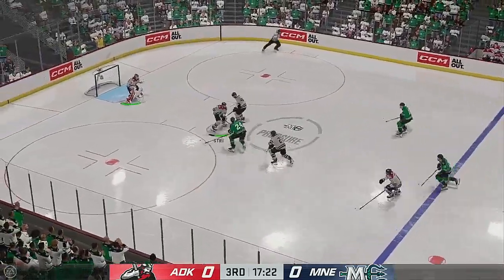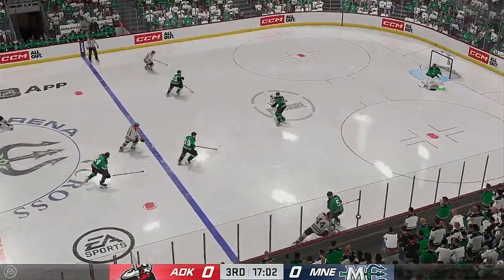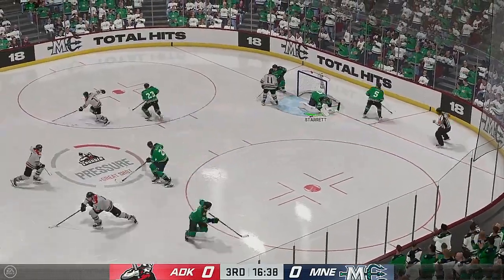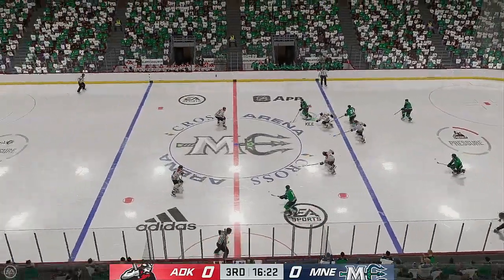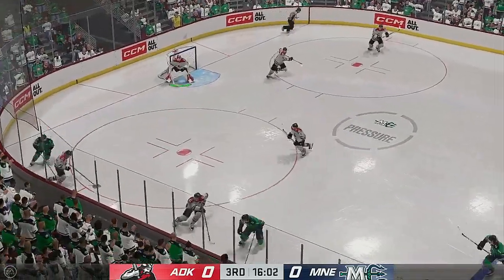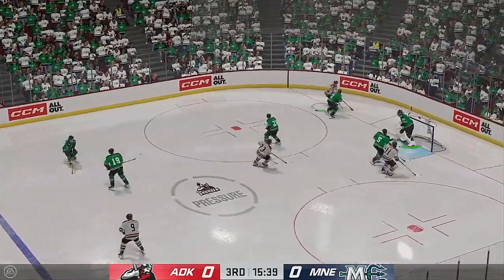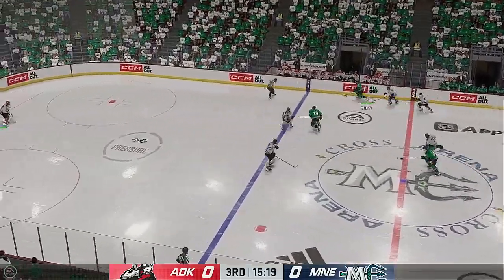Across the line and on the attack, the Thunder have taken possession in their own end. Looking dangerous as they move along the boards, jostling for the puck — he loses control. Quick shot — denies him in close. The goaltender is very aware of where that puck is in the low slot and defends his crease by getting out aggressively and taking away the net. Quick pass to Van de Lis. Adirondacks on the attack. Mains got a hold of the puck — the Mariners take it along the wall.